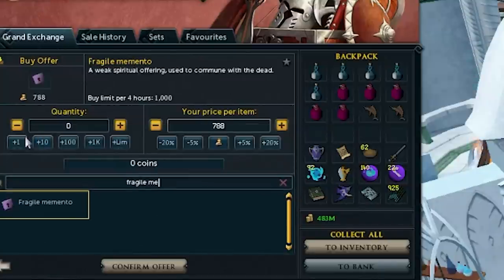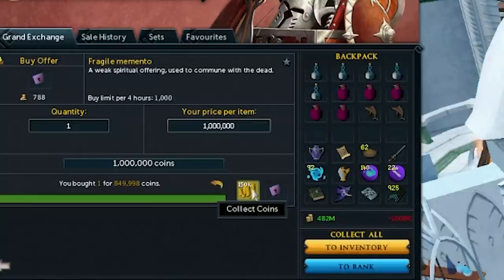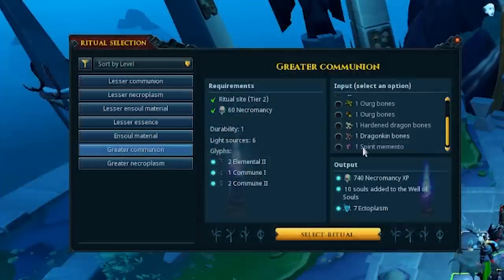Task 8 requires you to complete a communion ritual using a memento. Mementos are a rare reward from rituals, but you can also purchase them on the Grand Exchange for a couple hundred thousand GP or less.